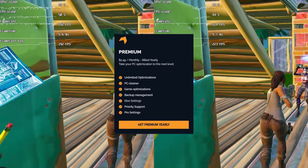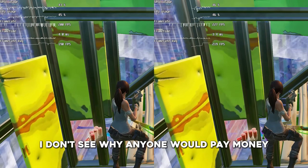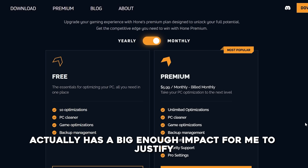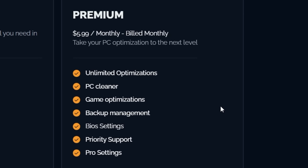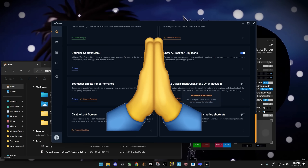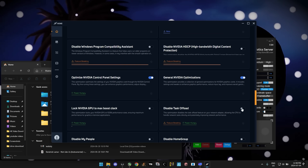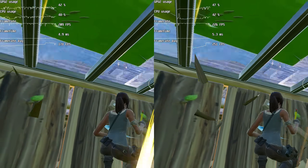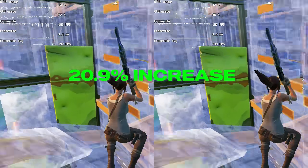They also have a paid option, which is a subscription service. A subscription service to optimize your computer is kind of a crazy concept to me. I don't see why anyone would pay money every single month just to get a little bit more FPS, but let's see if the premium plan actually has a big enough impact to justify it. It costs $5.99 every month, and with that you get to do upwards of 100 optimizations. Because Hone blessed me with their premium plan, I enabled the rest of the basic optimizations and all of the premium optimizations. After applying all of those additional optimizations, we managed to pull an average FPS of 230, which is 42 FPS higher than the 188 we were getting before I downloaded Hone — a solid 20.9% increase in FPS.